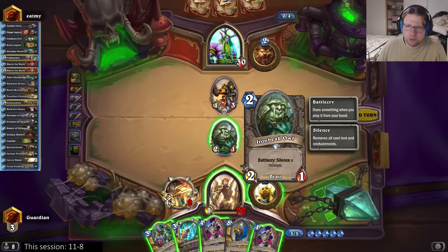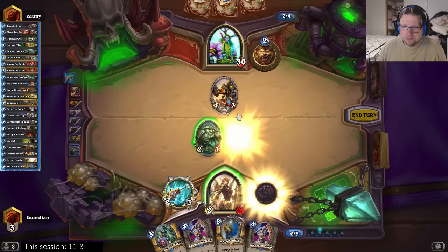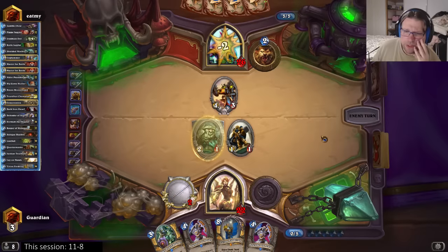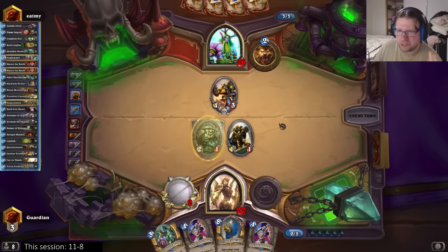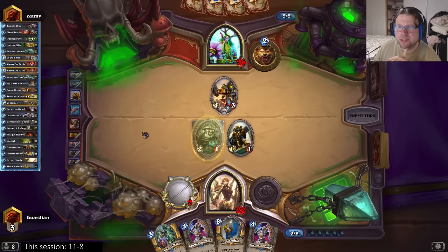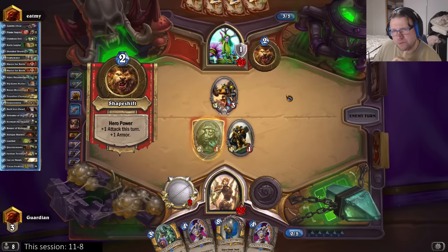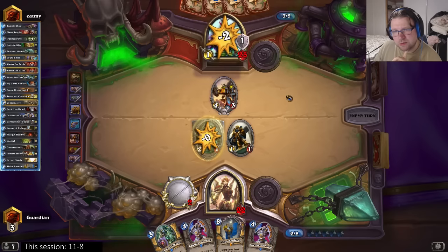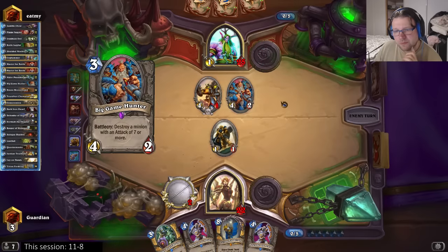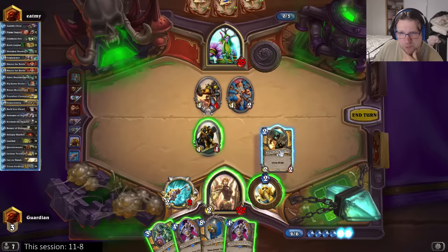What if I just don't hit that shredder? I guess I could try that - just hit face instead. Let's see if he has the Fell Reaver. If he has the Fell Reaver he wants to play it out, but this divine shielded taunt is not going to die this turn if he does that. If he uses his hero power to take down the divine shield, that's going to be some kind of a tempo loss for him.